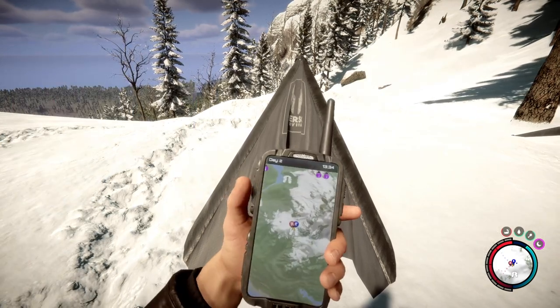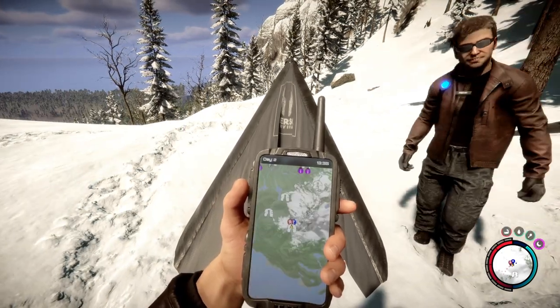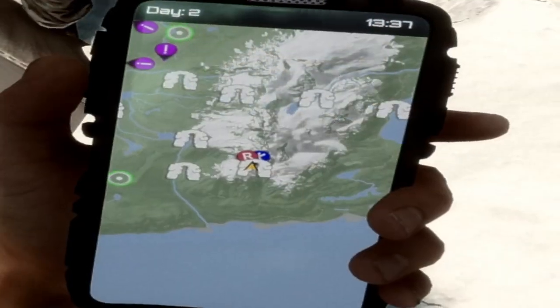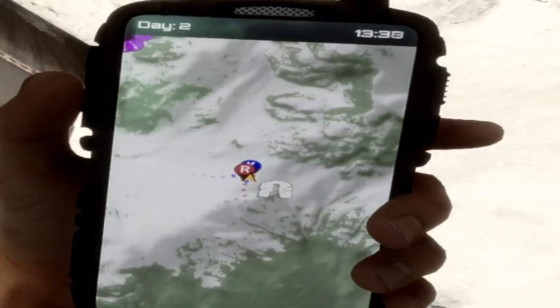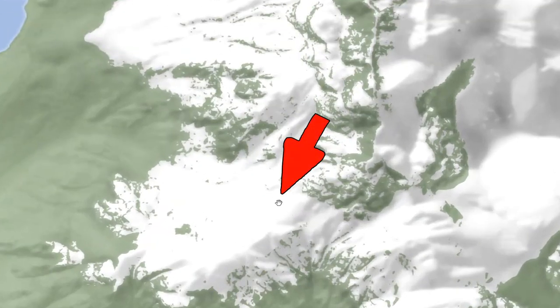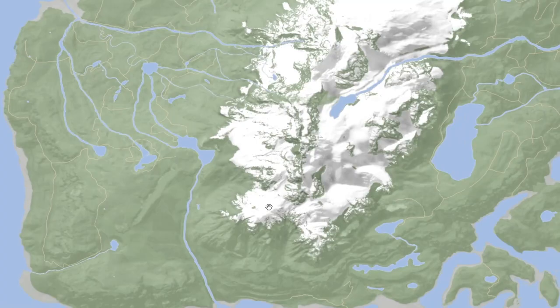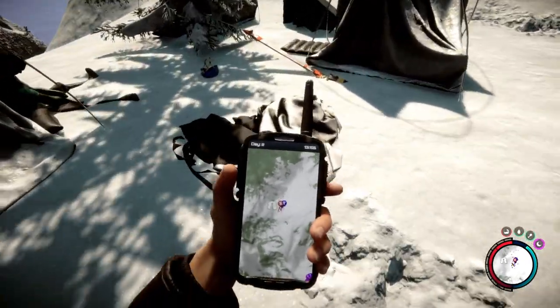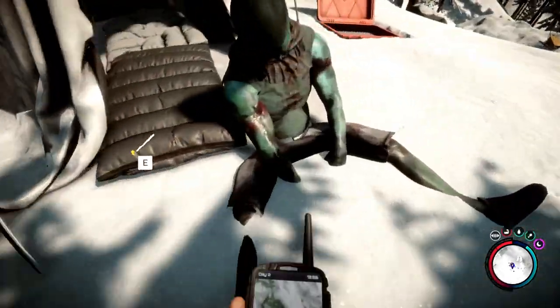Our first location is in the southern portion of the map. It's in the snow biome, close to this cave. If you're looking at the map, it's located right here, not too far from this area — kind of mid-southern. At this location, you'll see two little run-down tents and a frozen blue dude.